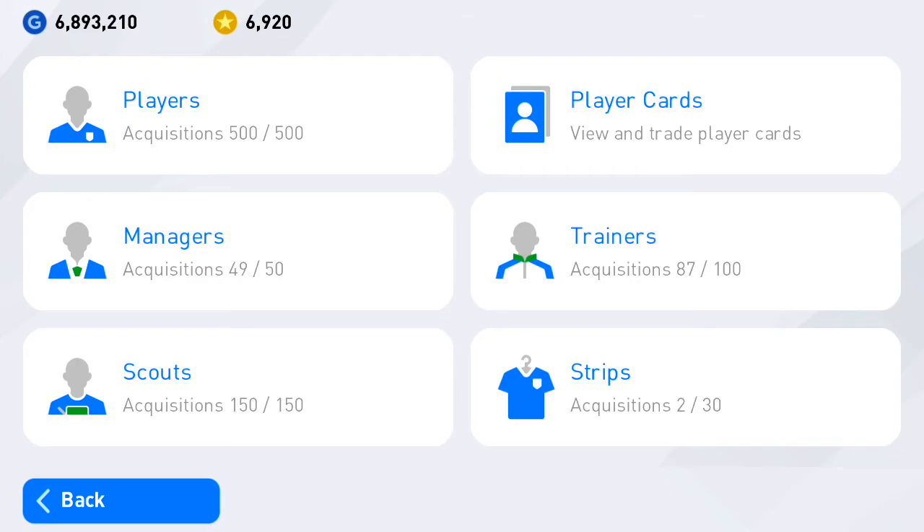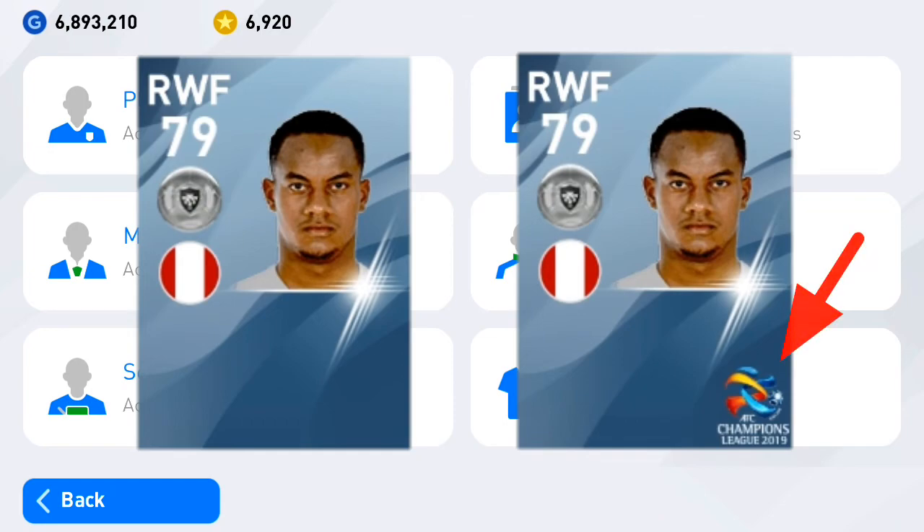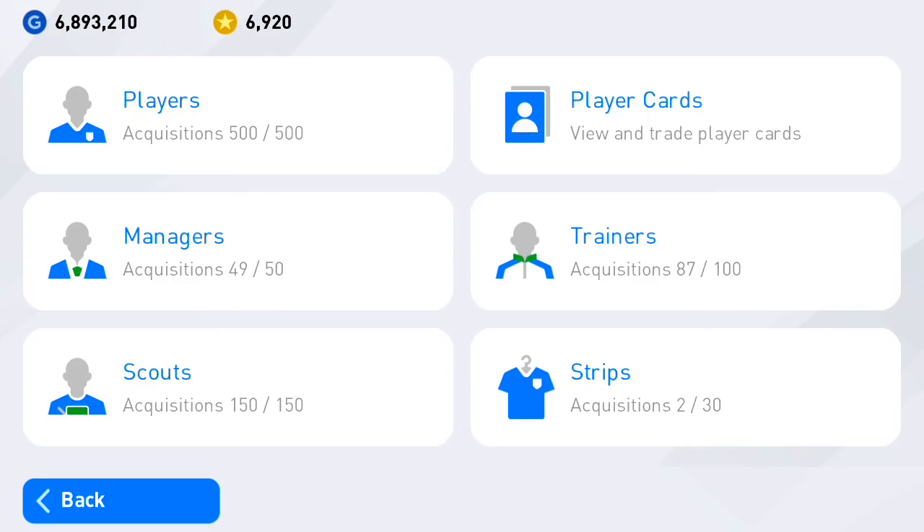For base players, there is another thing to remember. As you can see here, some base player cards have a mark or league symbol at the bottom right of their card. Even if they are the same player, that mark makes them a different variant and they cannot be used for trading.